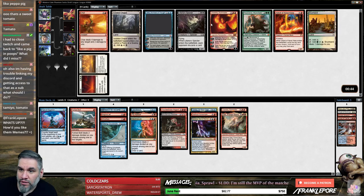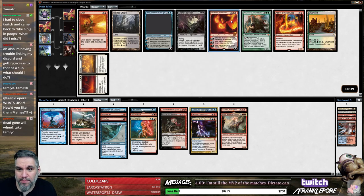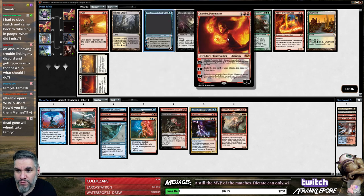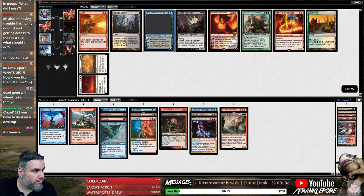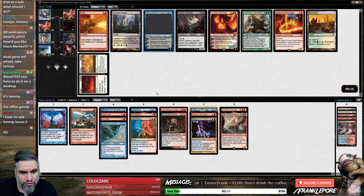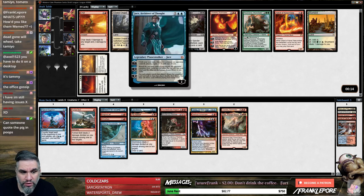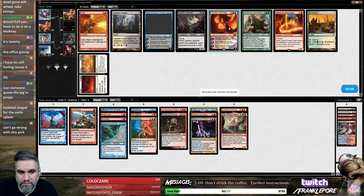I think Tamiyo's the stronger card by a large margin. Oh — Jace Architect of Thought and Chandra Pyromaster — these are both very very good four-drop Planeswalkers. I think it's actually Jace. God, Chandra's good at picking things off. I'm gonna go Chandra.